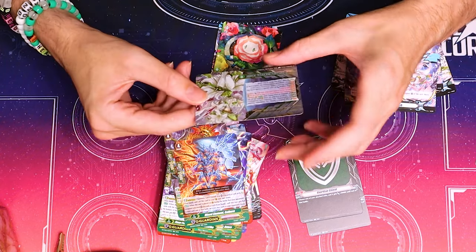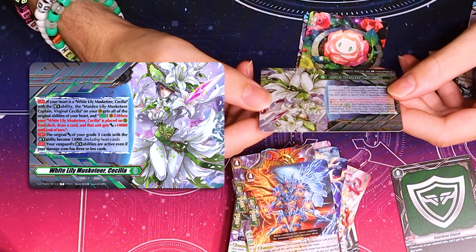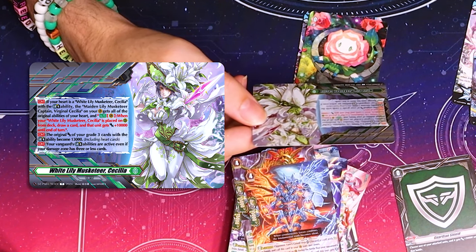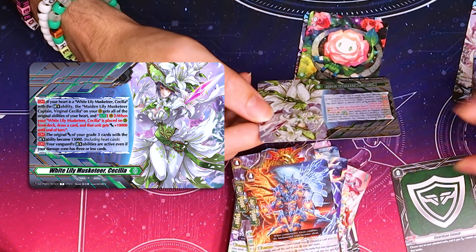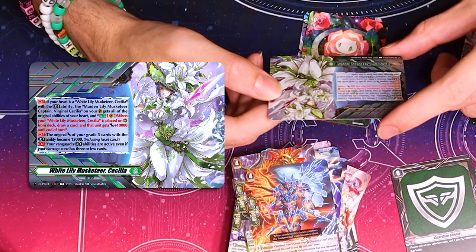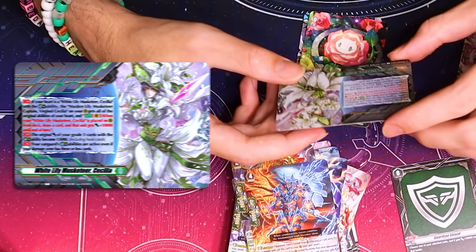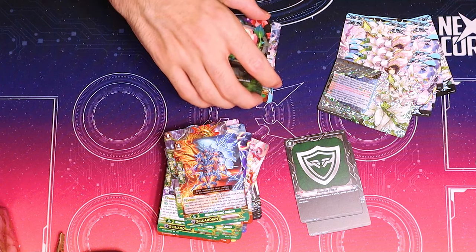Here's the Crest. If your heart is the limit break Cecilia and you stride Virginal on Van, if your heart is Cecilia and your Vanguard is Virginal, it gets all of your heart abilities. When you play a Cecilia from deck, draw plus 10k — that's cool. Your Vanguard becomes limit break 4, 13k, and limit break is always active. That's neat as hell. I kind of like this — it's really cool.